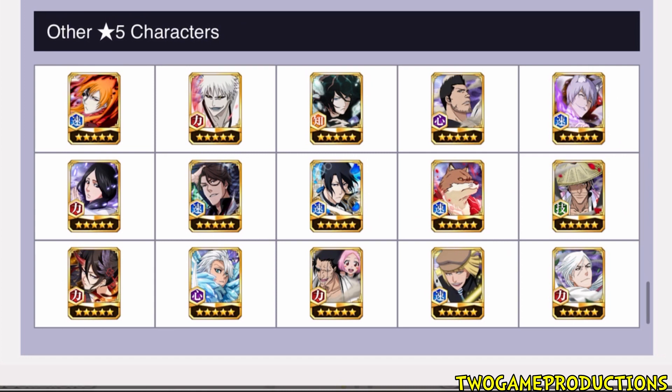If you have most of these characters, what are you really summoning for? Moving forward, transcendence is becoming a big thing - summoning for dupes. I'm not asking you to do that if you don't want to. If you don't have most of these characters this step-up could be good. Do as many steps as you need. We've got end of the month gacha coming up, Thousand-Year Blood War, and more.